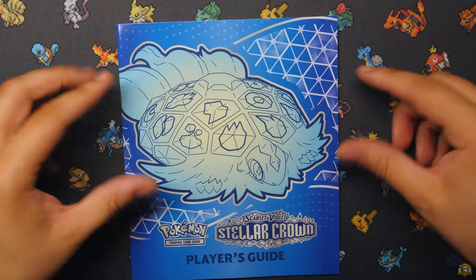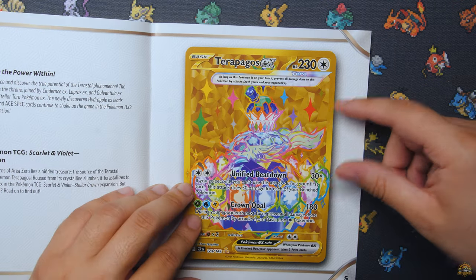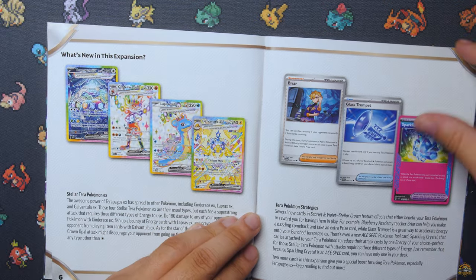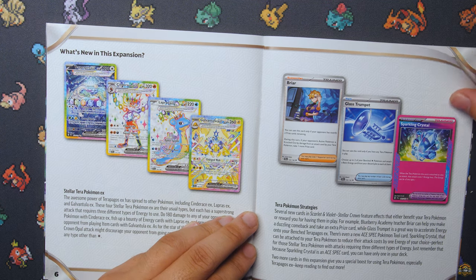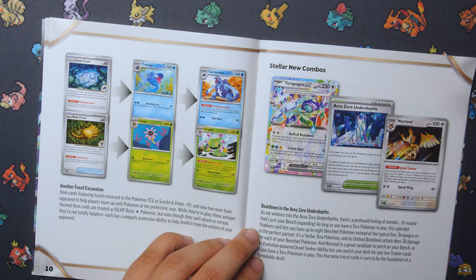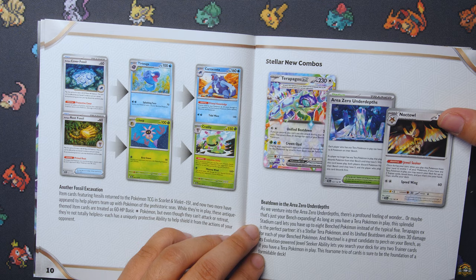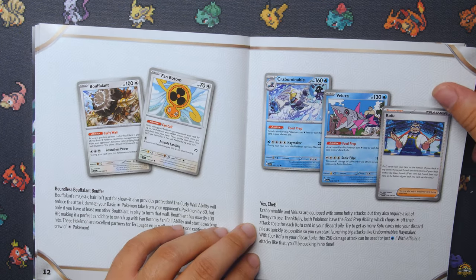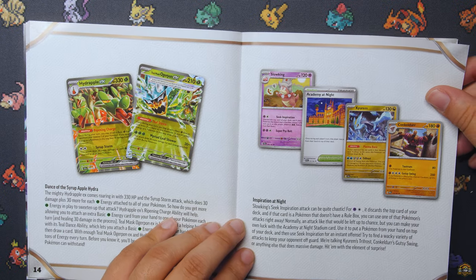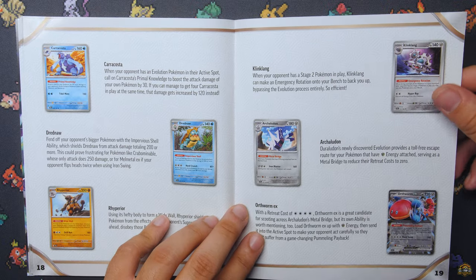Before we go over everything inside of the ETB we're going to take a look at the player's guide, like we always do. Look at the Terrapagos gold card right there — very dope. We continue on with some deck strategies. The newest Pokemon, the decks that everybody's going to try to build. Got the Briar, the Glass Trump, and the Sparkling Crystal — really good cards for these decks. Got some evolutions. Full disclaimer, I got my son in the room as well. We pulled a gold card for a YouTube short so you guys might hear him in the back.